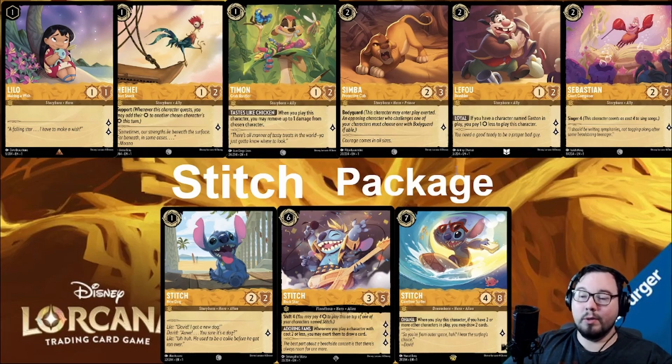That leaves Lefou, who is a good lore generator as well and can combo with Gaston in Ruby — which is also a two-cost. Finally we have Sebastian, whose Singer-4 isn't particularly valuable with the current songs in the game, but may see some more value later on. Similarly, Surfer Stitch wants to see a bunch of characters on the board — as if you have two or more in play when he's played, you draw two cards. Nice little value right there.